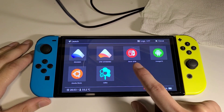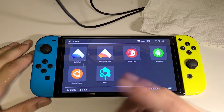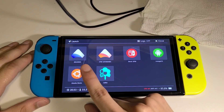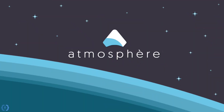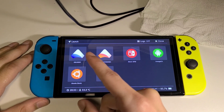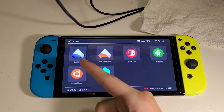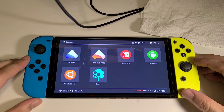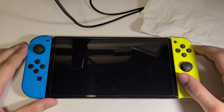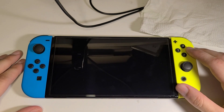Essentially, the EmuMMC you see here is a modded Switch OS — Atmosphere. In this OS you can get basically free Nintendo Switch games, themes, cheats, all that fun stuff. I'll just load into the system and show you guys rather than just talking about it.